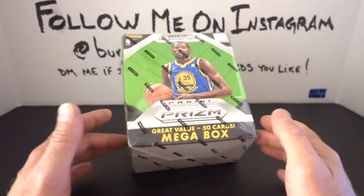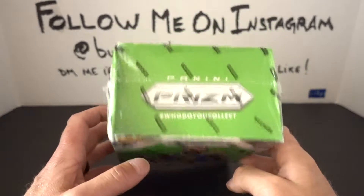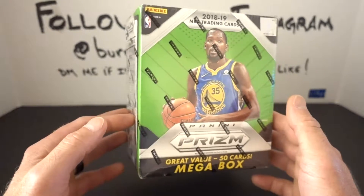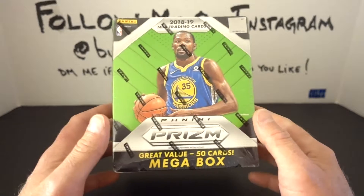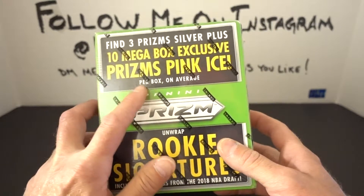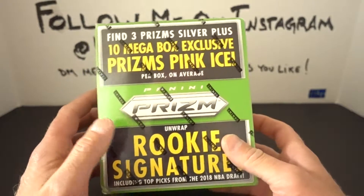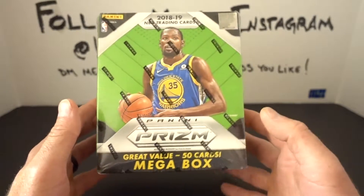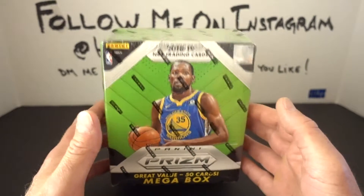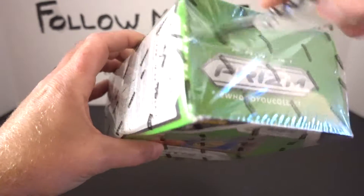I ended up going to the store after work and I saw this just sitting on the shelf — it wasn't even with the other retail packs and boxes. Top of the box is a little crushed in, bottom corner a little bent, and it was on sale, so that's another reason I picked it up. It should be a pretty nice little fun rip. You get 10 pink ice prisms that look pretty sweet, a possibility of a rookie signature, and three prism silvers — 50 cards in the box. I'm a big fan of Prizm football, so that drew me to this as well.